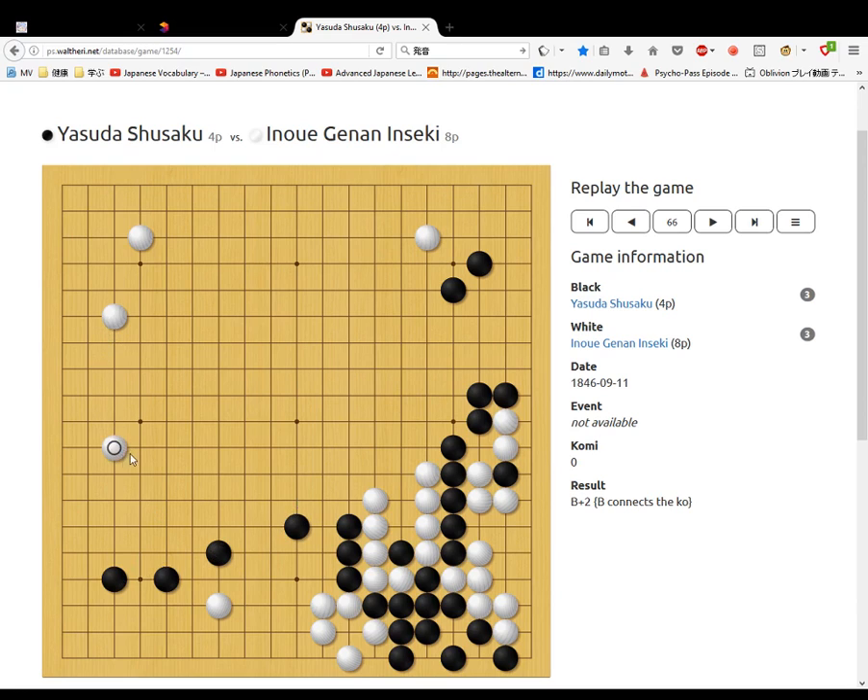White reduces the possible territory black can make there. Black pincers these stones and white makes some territory here and pincers this stone. Black pincers this stone and seals in his territory. White jumps out, black jumps out, white jumps out, also cutting off these stones and connecting these stones. Then black pincers these stones before white extends.